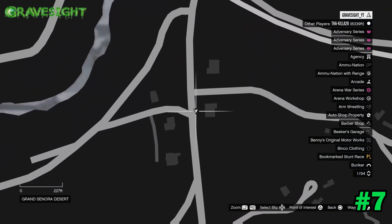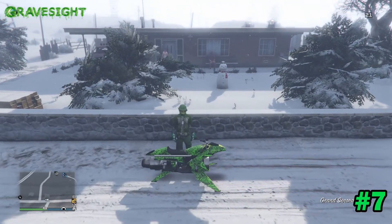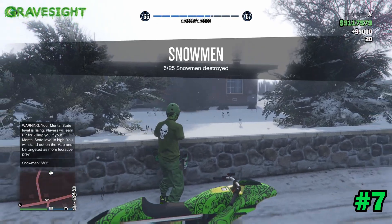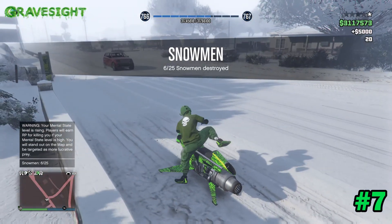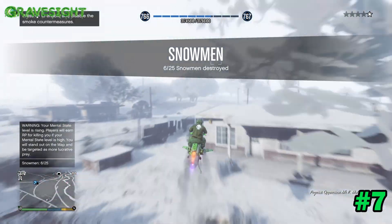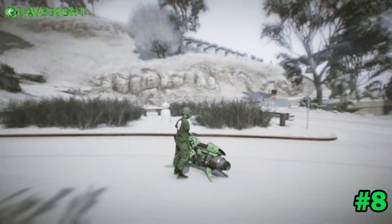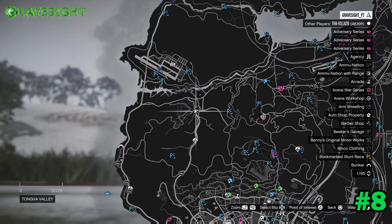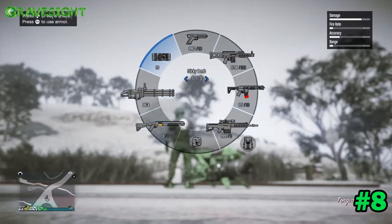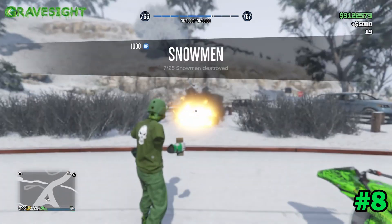Here's location number seven — we're going back over this way. Sitting in this front yard it's going to be a snowman. The easier method is potentially using a Mark II Oppressor to just annihilate the snowman. Location number eight is getting towards Zancudo, right here in this little triangle — get that guy, boom.